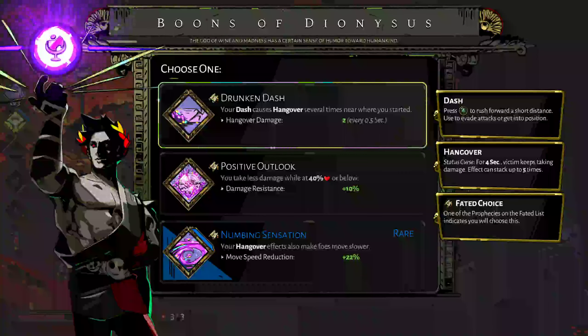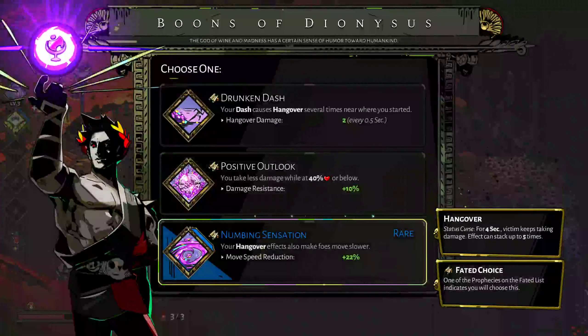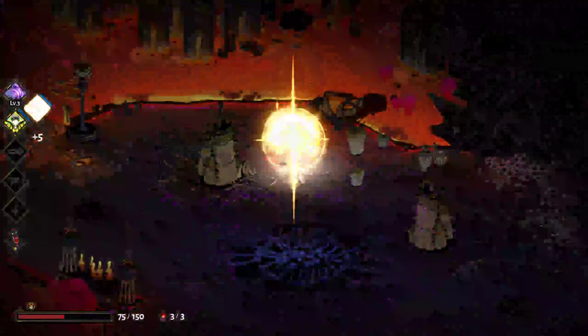Post-fight boon options: dash causes Hangover, take less damage while at 40% or below health (10% less), or your Hangover effects also make foes move slower. That last one's a good one.